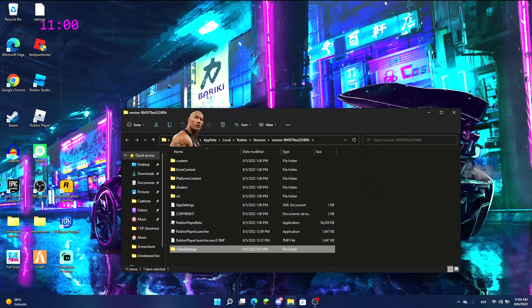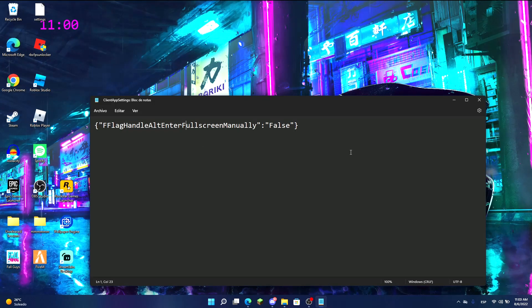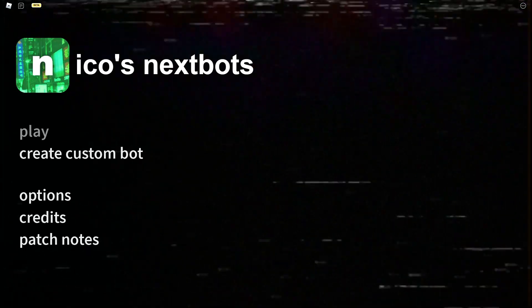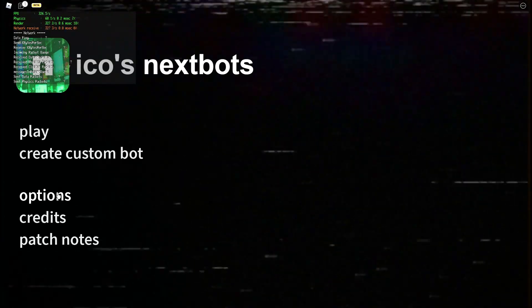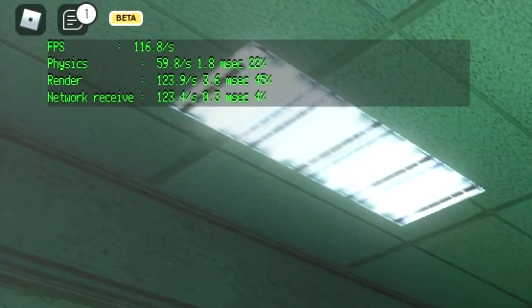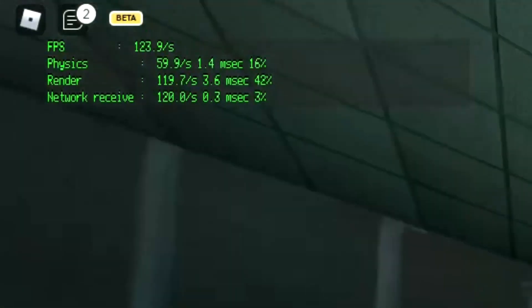What this does is: when you hit Alt and Enter, Roblox will think you're not in fullscreen, but you are — and you'll get higher FPS. Back at Nico's Nextbots, make sure to disable Global Shadows. I'm getting around 100 FPS normally, but when I hit Alt+Enter — boom, I'm now getting around 130 FPS. It definitely gets you more FPS.